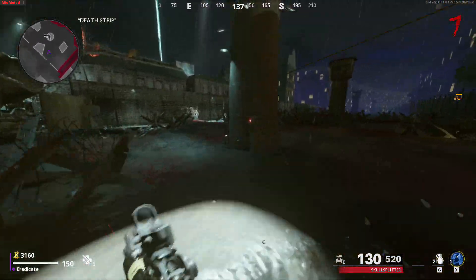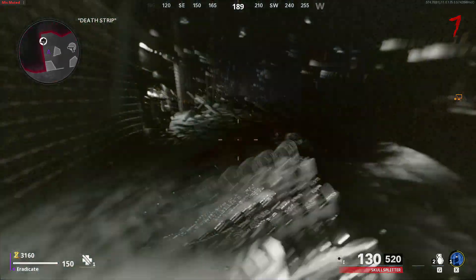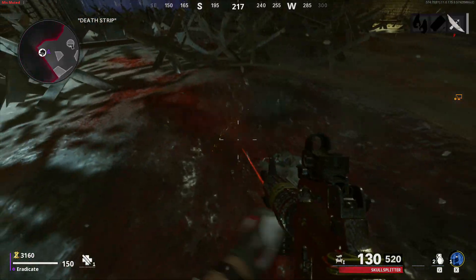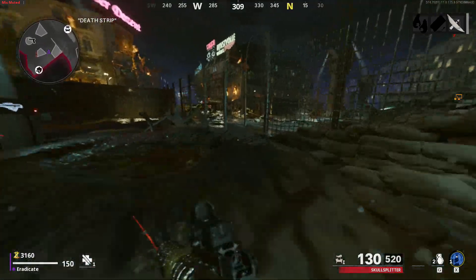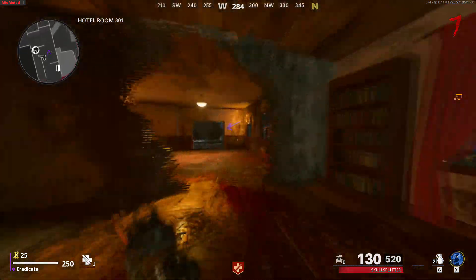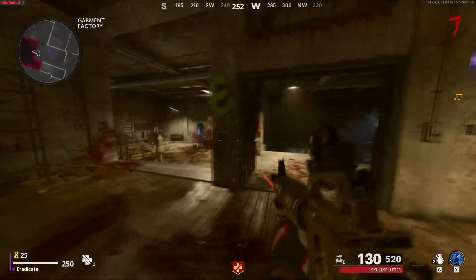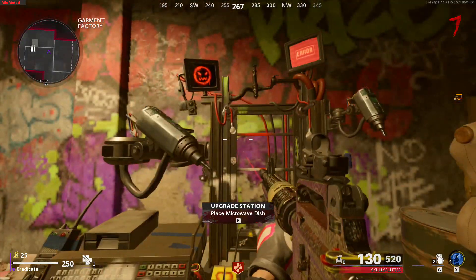The first step to get Klaus is to make your way over to the Death Strip and walk under the light, which will activate a danger zone. While this is going on, dig in the various dig sites and you'll be given a microwave dish. Once you've got that, make your way over to the garment factory and place that part on the red armor station.